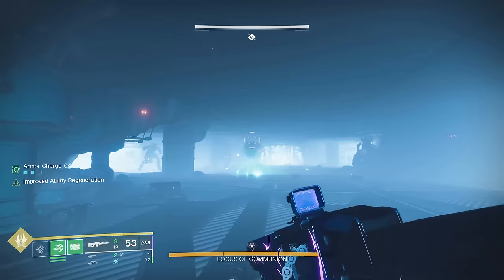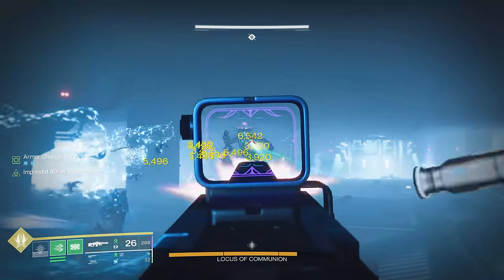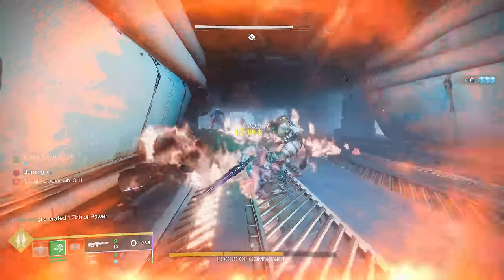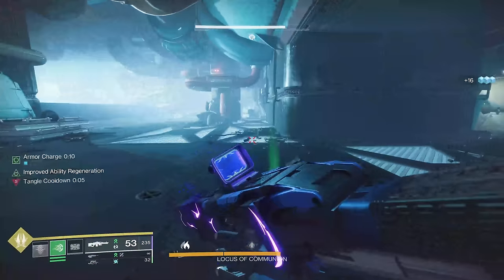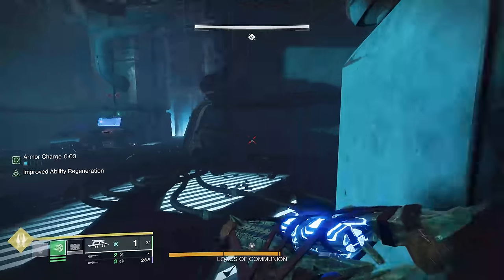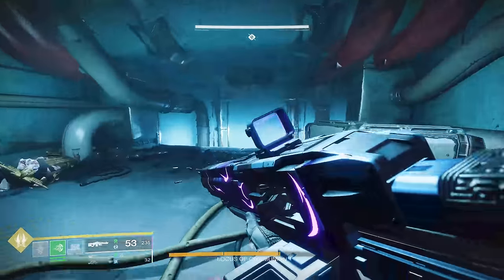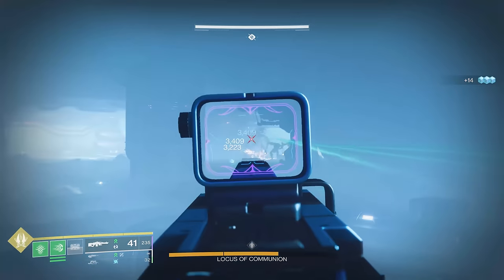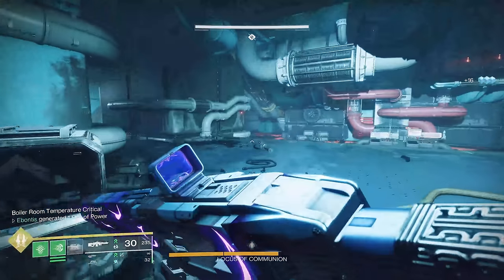Look for the boss — he will teleport sometimes, so be ready for him to be moving around. If you feel like you're getting overwhelmed, all you have to do is run to the other side and attack him from there. You can run to the right-hand side, drop down over there, and attack him as well — you can get a good angle on stuff over there. But as soon as you do enough damage it starts to warm down there, so you've got to get back out and deal with more adds.